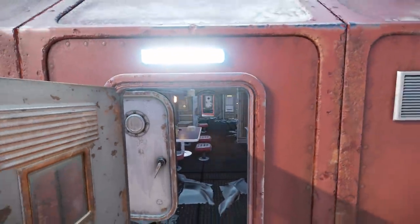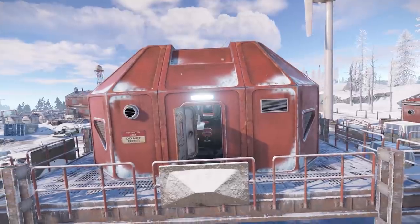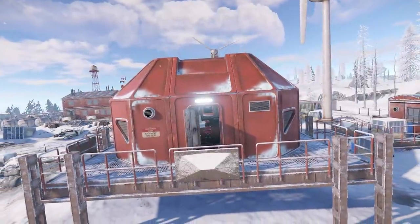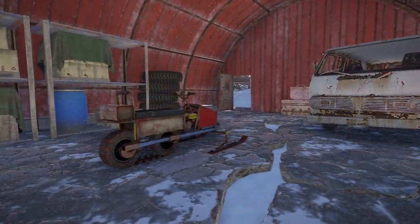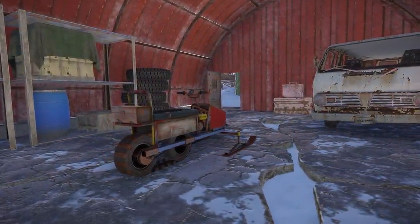As for whether it'll get its own train tunnel entrance and exactly what sort of things will be special about this monument, we'll have to wait and see. One thing I notice is that a Poundland snowmobile will spawn in one of the hangars, so that's at least one reason to drift over here.